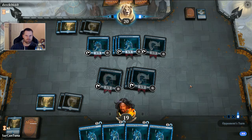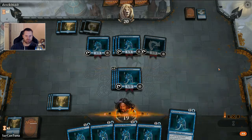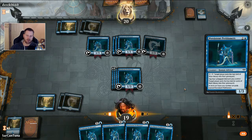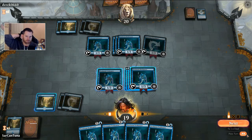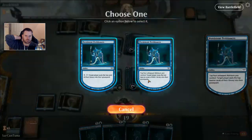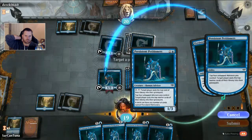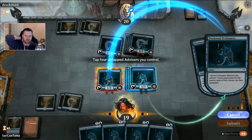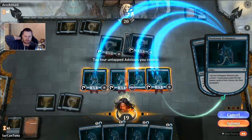That was a strange play. And again I'll do the same thing — I'll mill in response to his mill. I don't want to auto-pass. Target a player — I want to tap my summoning sickness petitioner.